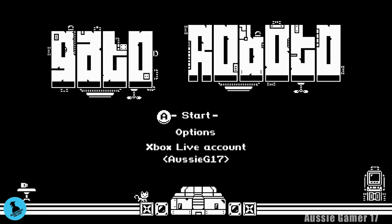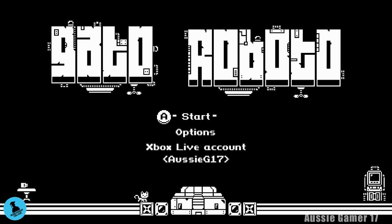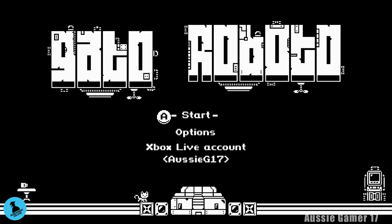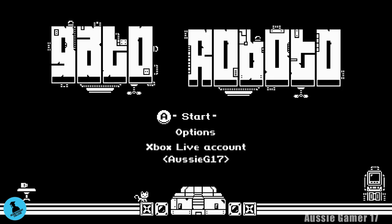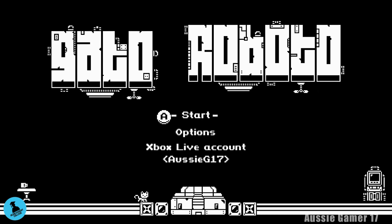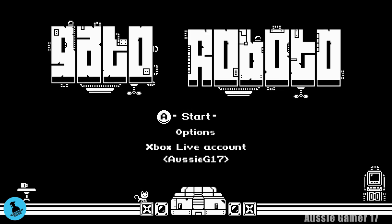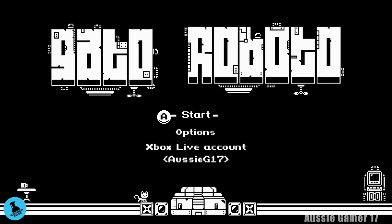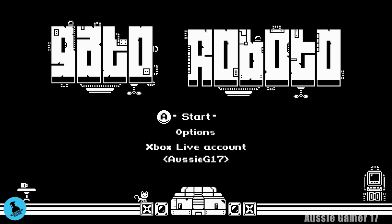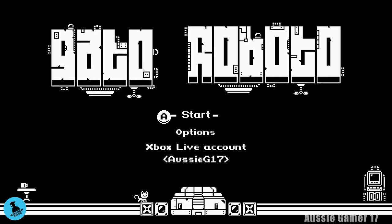Now on Gato Roboto, this particular walkthrough is going to cover a 100% run of the game picking up all of the health upgrades. There's 10 of those, 14 cartridges which are collectibles, 8 new abilities, and then finishing the game. We're also going to do something called Sequence Break, which requires you to beat the second area prior to beating the first level, hence the name Sequence Break.